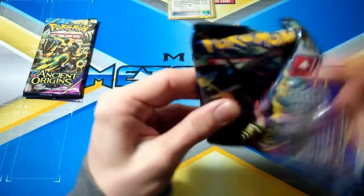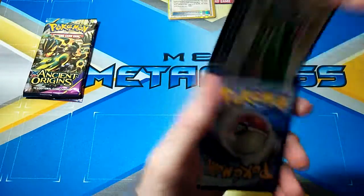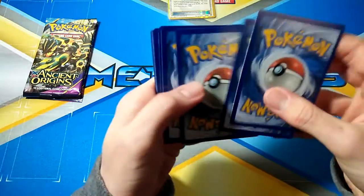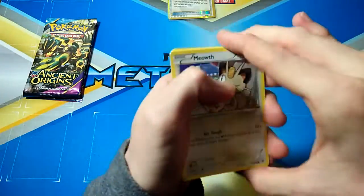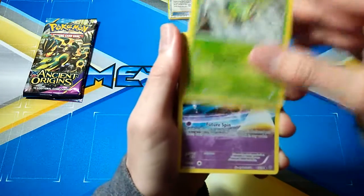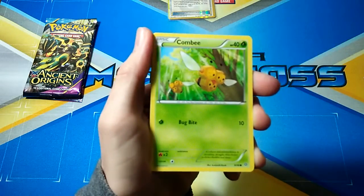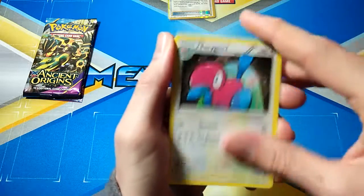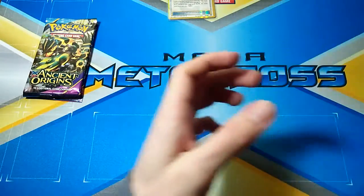Alright, the next pack. These packs feel weird too — like they're easy to open, not sure what it is, it's weird. Seven Meowth — wait, no, it's just a Spinarak. Boltund, Quagsire, Combee, Vaporeon, Porygon2, Paint Roller, Virizion and a Claydol.